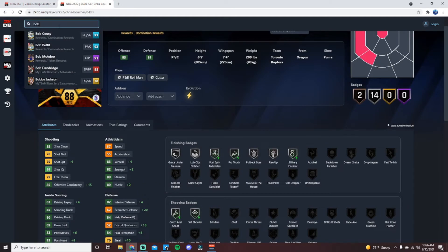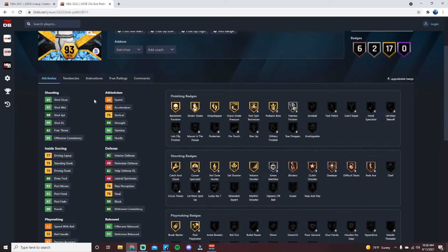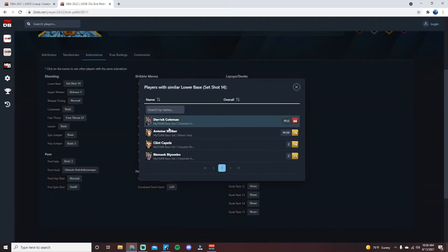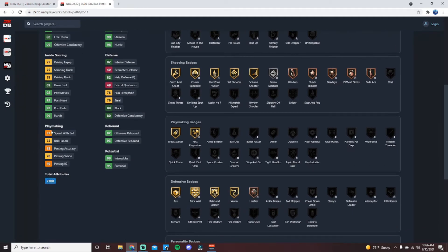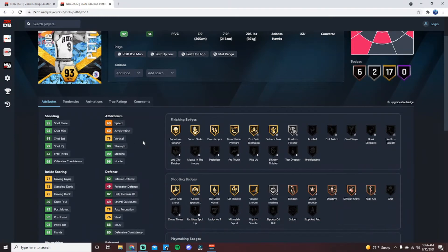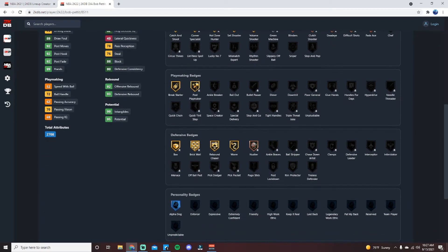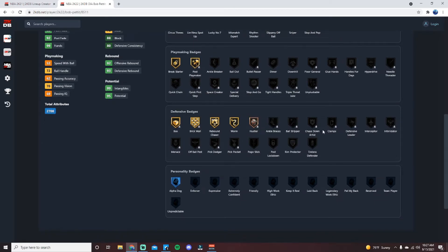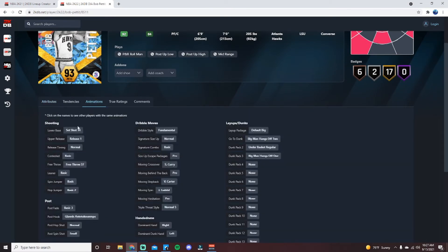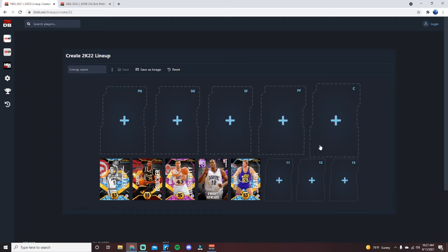At number 6 I'm going with Bob Pettit, who is very similar to Boucher — also a bit slow, also 6'9", but with a shorter wingspan. He has an 88 Shot Three, though I'd probably prefer Boucher's jump shot. He's got the post ability, can dunk a bit, and is a decent enough defender. He comes with hot zone Hunter, Corner Specialist, Catch and Shoot on gold, Blinders, Deadeye, Fade Ace on bronze, Break Starter, and Post Playmaker on gold. Just a slightly better Chris Boucher.